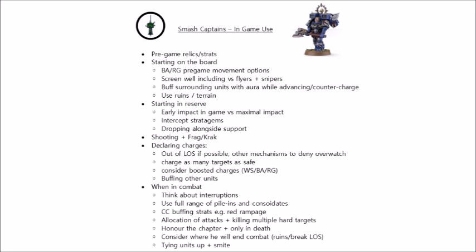Following this, the main options that you have are whether to start on the board or deploy in reserve. Generally, deploying in reserve is a very reliable way to get into close combat, provided you have some way of making that 9-inch charge significantly better. For example, some chapters have access to boosted charges, such as White Scars have a stratagem that'll allow them to roll 3d6 and pick the two highest, Blood Angels can have a 3d6-inch charge when they come in, again for another stratagem, and Raven Guard can re-roll one charge via Raven's Blade, provided you only declare against one unit.